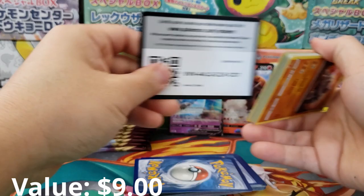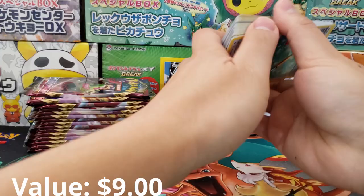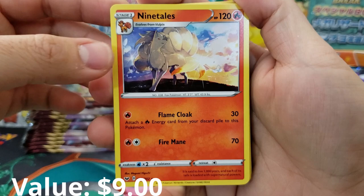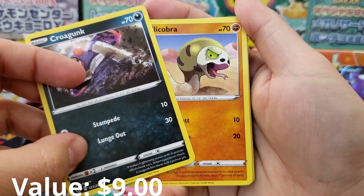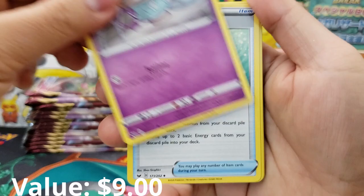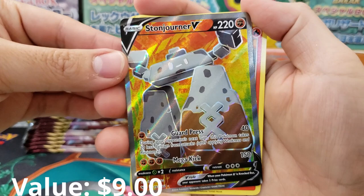I've opened easily over 300 packs of Hidden Fates and we still do not have the shiny Charizard GX yet — that's a solid $200 card if we were to pull it. So maybe we'll pull it next time. We got Nine Tails rare, Crogunk — not a Holographic Reverse, just a weird smudgy pattern — Silicobra, Mincino, Citrus Berry, Roserade, Energy Retrieval, Feral Thorn, Sinistea, Honedge Rod, and Stonejourner as our Full Art V card. That's what we're talking about — a pretty solid looking Pokémon right there.